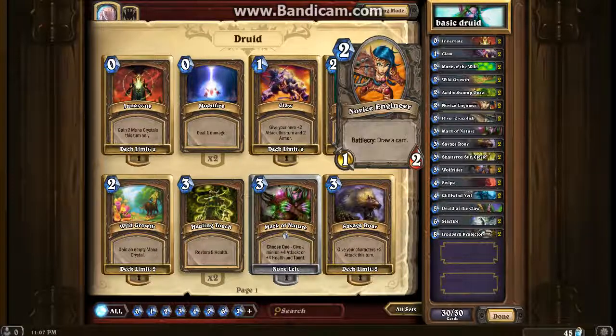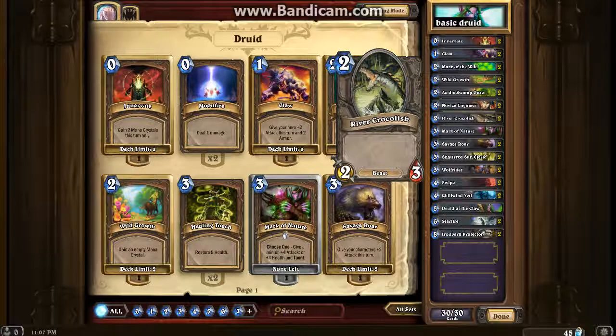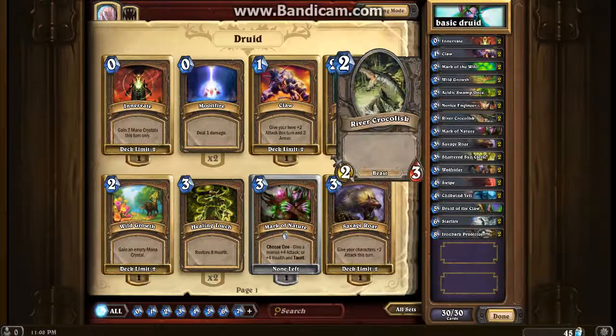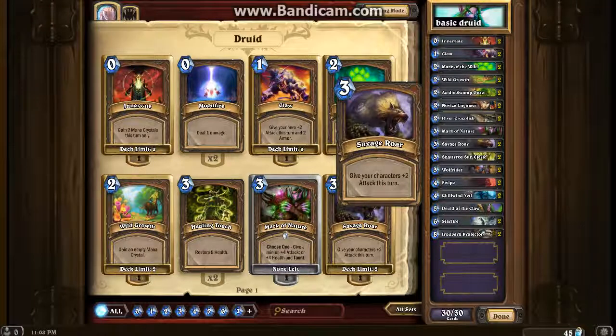We've got two Novice Engineers - it's in nearly every one of these decks. It's a great two-mana card that lets you draw a card, which could be exactly what you need. We've got two River Crocs which can become really big with Mark of the Wild, and in some cases have been game winners. We've also got one Mark of Nature - give a minion plus four attack or plus four health and taunt. I usually use it for the health and taunt, making a River Croc a two-seven taunt.